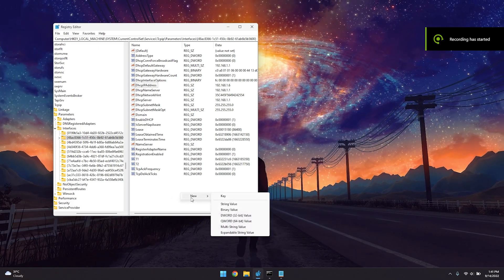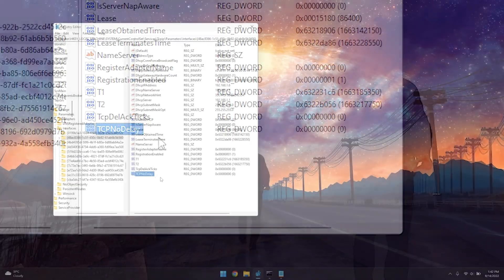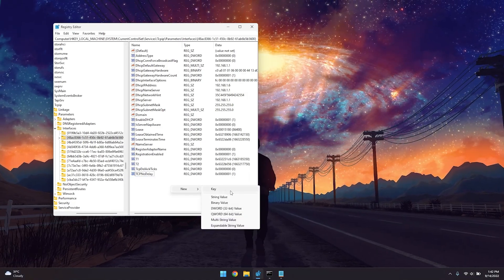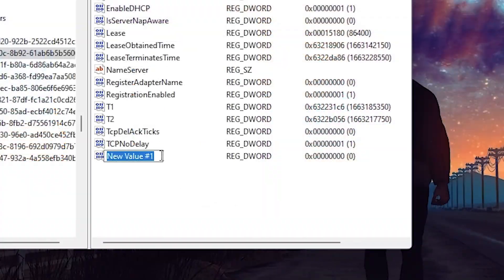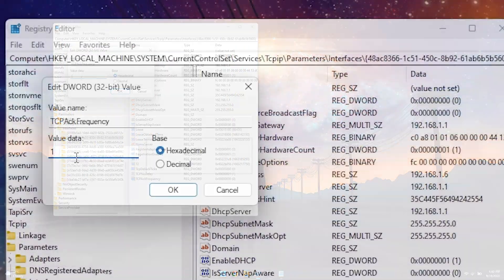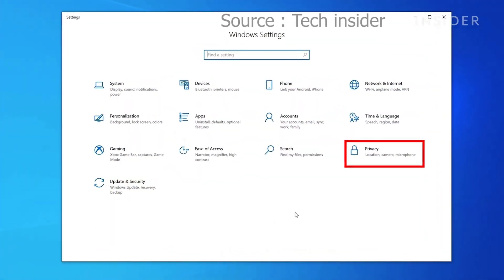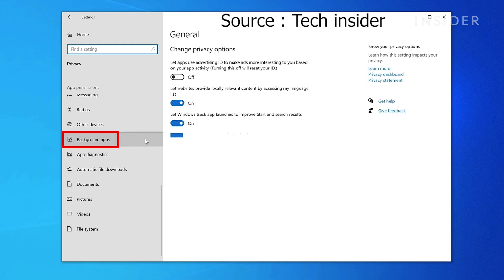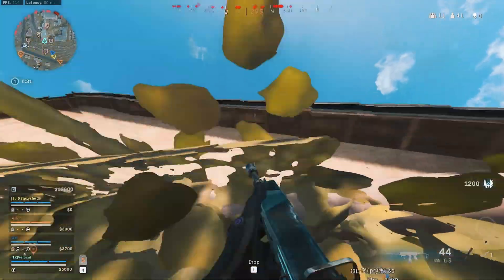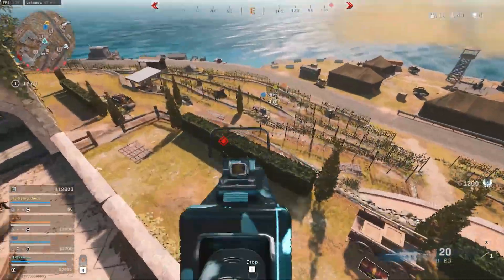Right-click in that folder, click New > DWORD (32-bit) Value, name it TcpNoDelay, double-click it, set the value to 1, and click OK. Then add another DWORD (32-bit) Value named TcpAckFrequency, double-click it, set the value to 1, and click OK. If you're on Windows 10, also go into Settings > Background Apps and disable background apps so no application consumes your internet while gaming.